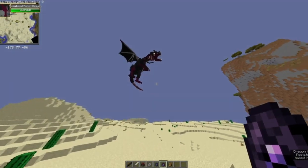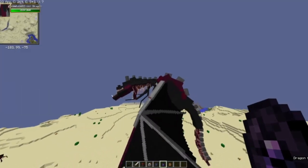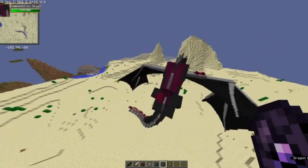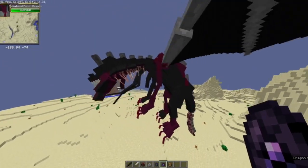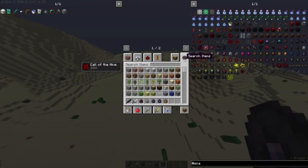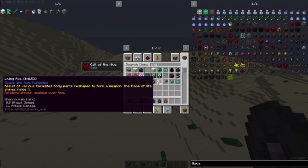This is the Ender Dragon — it is very big and OP. It's strong, obviously it's an Ender Dragon. It's a weird thing to look at. It also has a head.